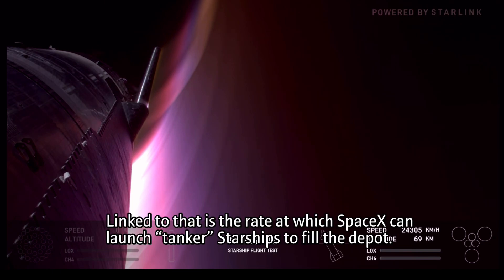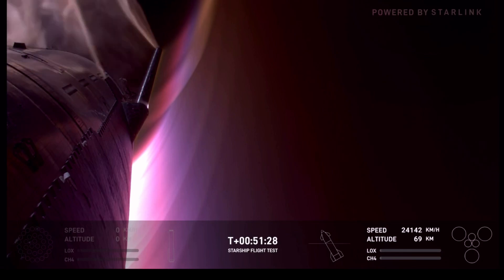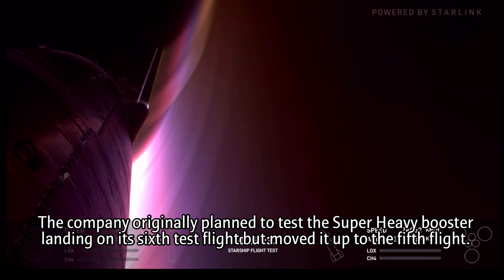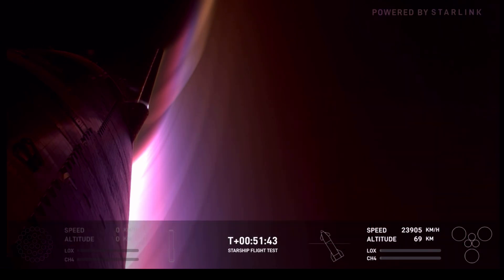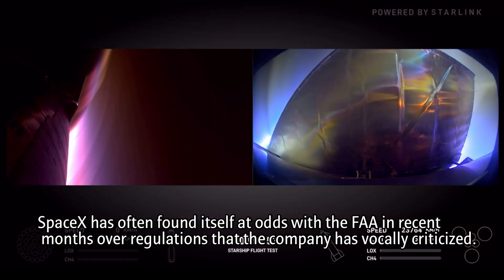What we're really trying to do today is an on-target landing. When we lost the flaps last flight, we lost a lot of control and didn't land right on target. This time we're trying to nail the target within just tens of meters — that'll be a huge step toward bringing a ship back. We just caught a booster; we're going to start looking soon at when we can catch a ship.